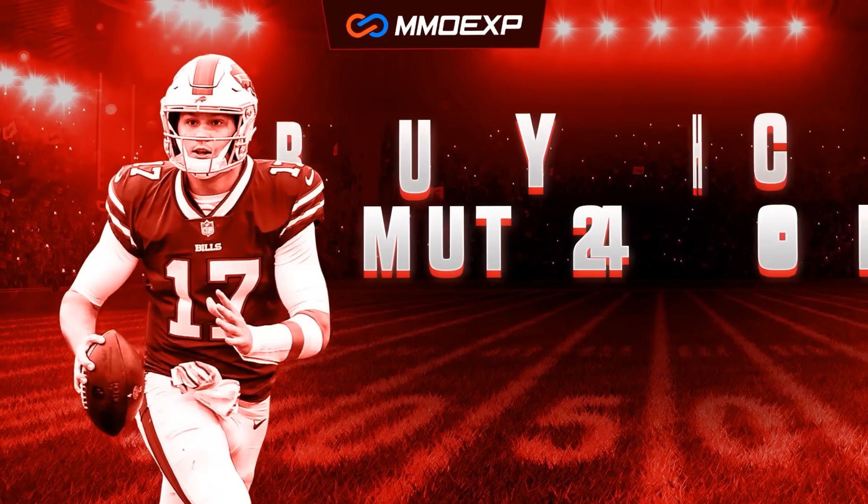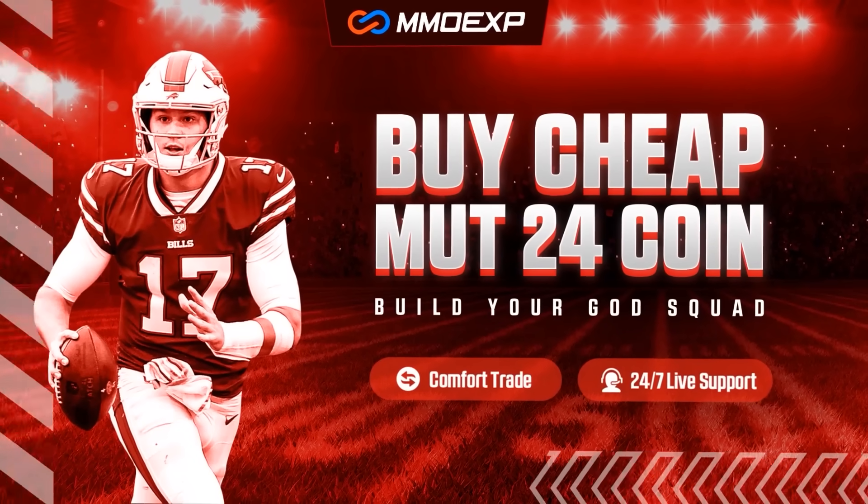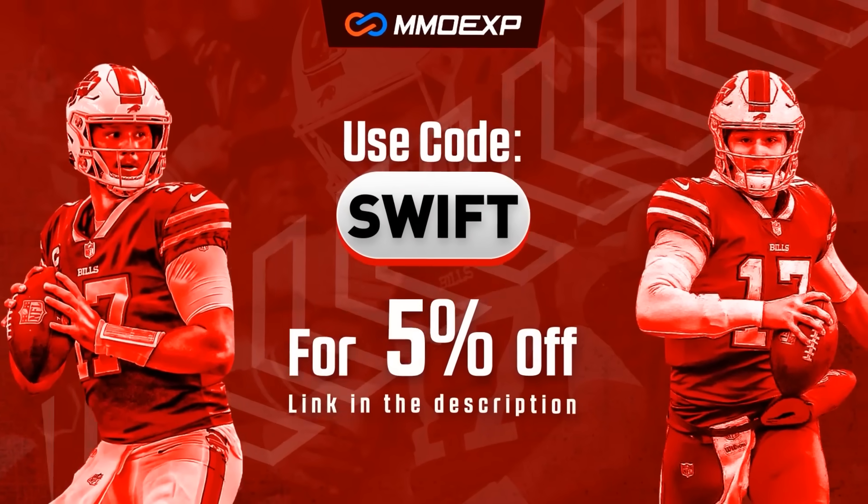To buy Madden 24 coins for the cheapest price on the internet, check out MMO EXP by clicking the link in the description and use promo code SWIFT at checkout for 5% off.